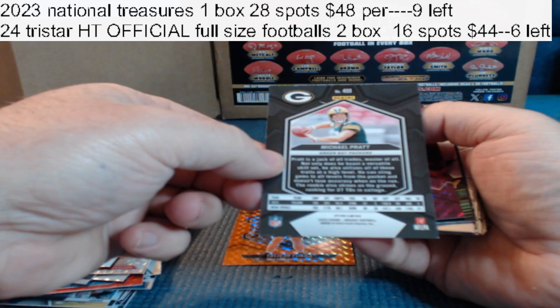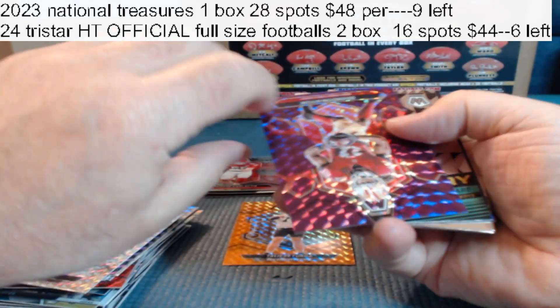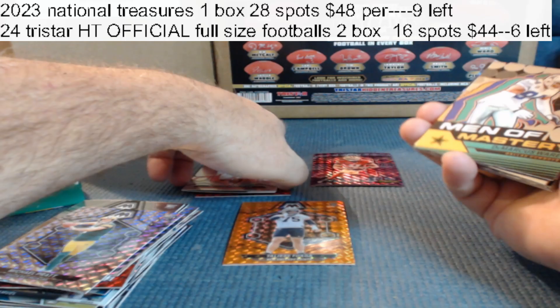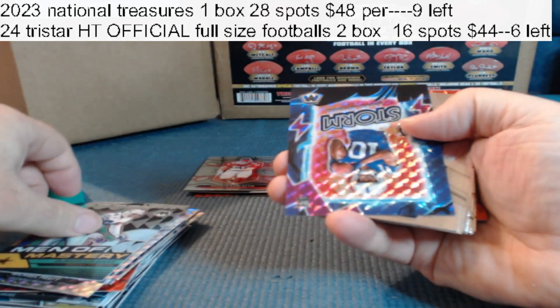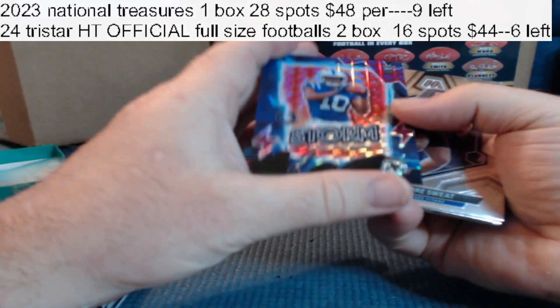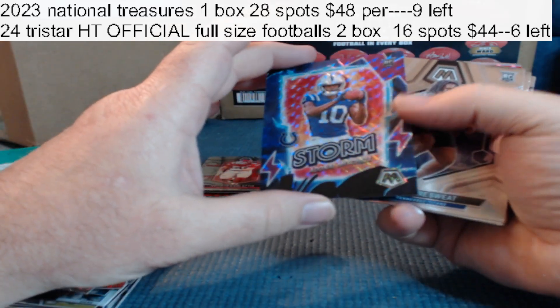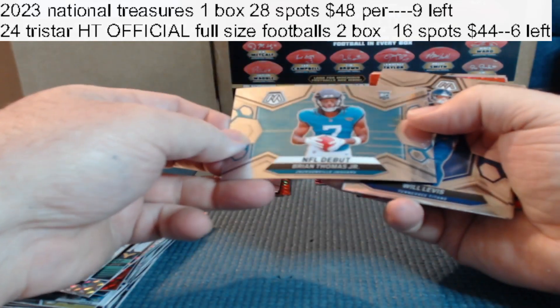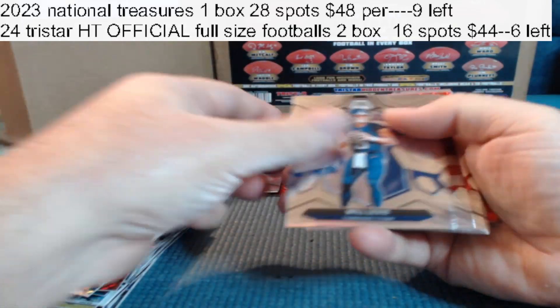Michael Pratt silver, not numbered. Brandon Aiyuk to 49. Numbered to 49, Adonai Mitchell for the Colts. Storm rookie, rookie, rookie, rookie. Brian Thomas rookie. National Pride, Puka Nacua, not numbered. Got a silver Demarcus Lawrence insert. Capital Gains for the Giants — Malik Neighbors — that's a pretty cool looking card. Karen Arnold rookie.